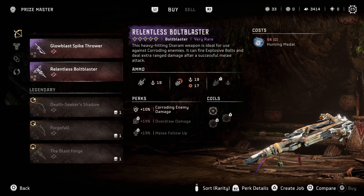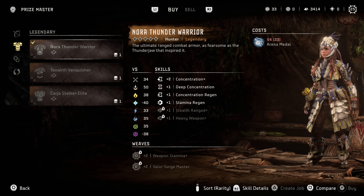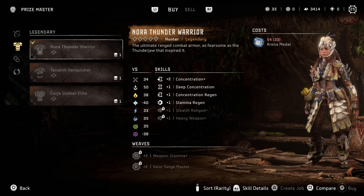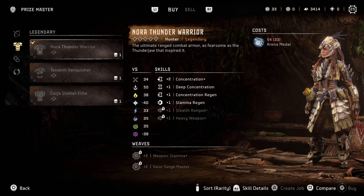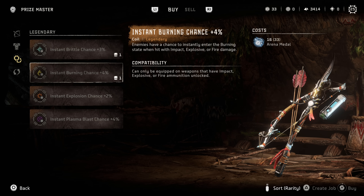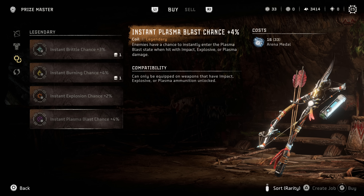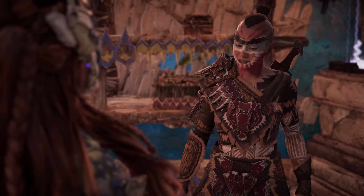I bought these three just because I got tired of using greens and blues. You can get them early in the game. I put this outfit on because I thought it was the best of the three, but I wound up getting all of them. This one had the concentration, deep concentration, and stamina regen. I didn't like the low health stuff so I didn't go with that one, but I also bought these — they're like 16 a piece. There's only four you can get; I thought that was a cool way to do it.